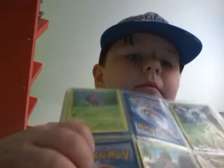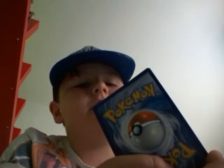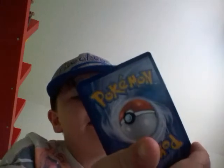I also have a coin in my tin. I have Venonat, Yanma, and Dewgong. I'll show you guys all the good ones. The first one is this guy - he's called Fletchling. I can't read that - I'm bad at reading stuff guys. Peck means it has 20 damage, combustion has 60 damage.